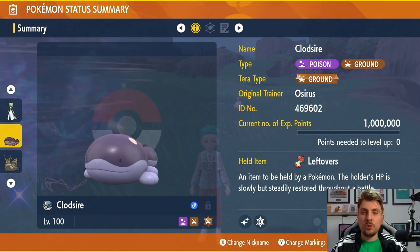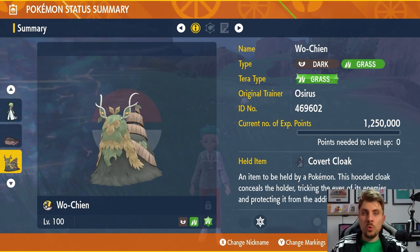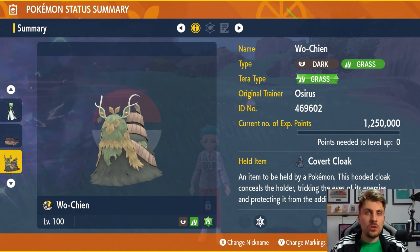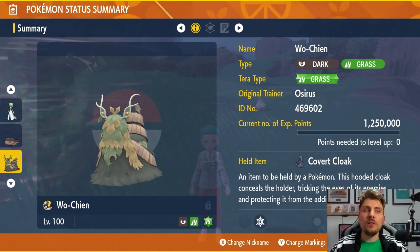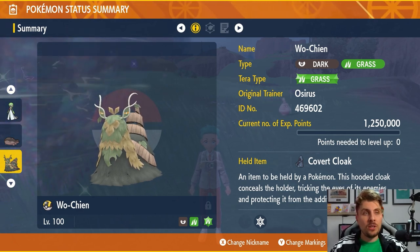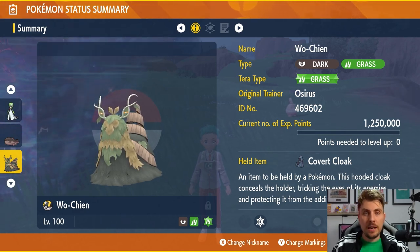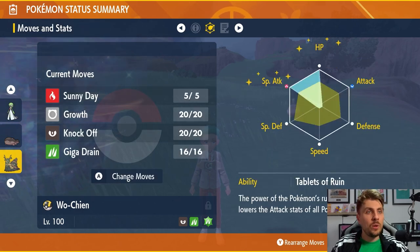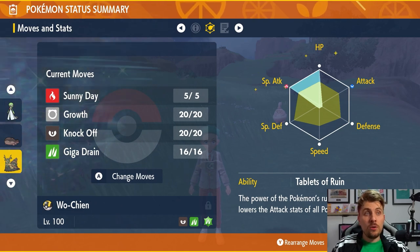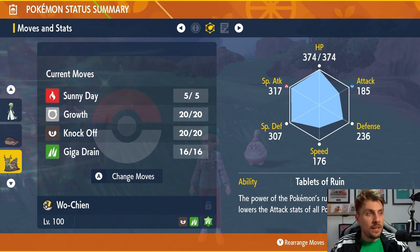The next Pokemon is Wushen, and I think it's really good. The only thing to watch out for against Pikachu is Play Rough, but you should be bulky enough with your ability to take those comfortably, especially after you use Knock Off as one of its main attacking options. We've got the Grass Tera type, the item Covert Cloak, and a moveset of Sunny Day, Growth, Knock Off, and Giga Drain. EV spread is 252 HP and 252 Special Attack with the Tablets of Ruin ability and a Modest nature.